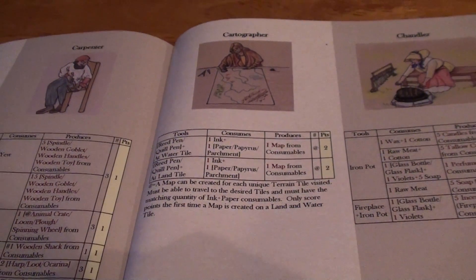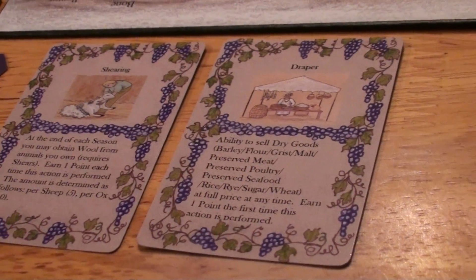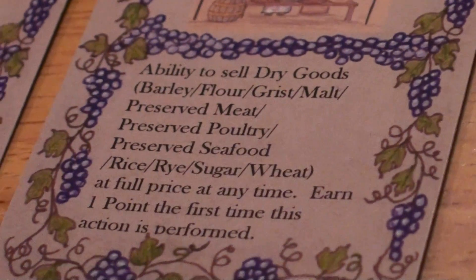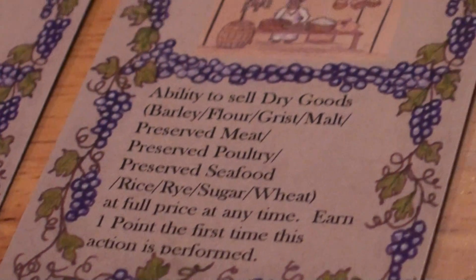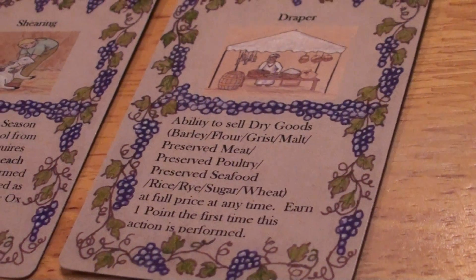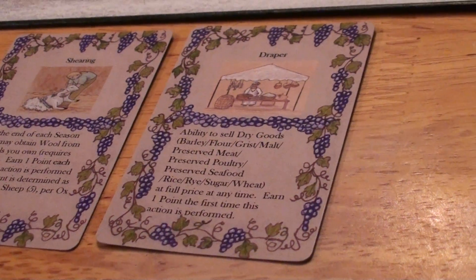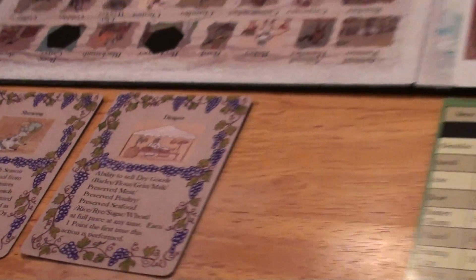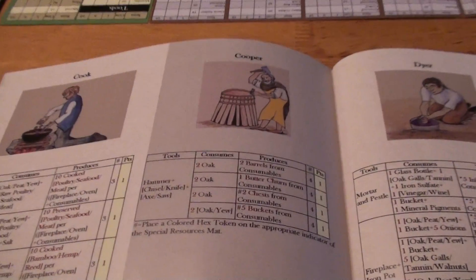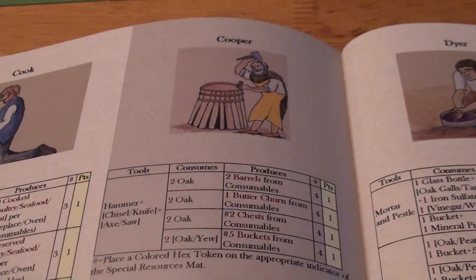Now, because the other player has a bonus card of Draper — which allows selling of dry goods for full price at any time — their master plan is to be a farmer. In order to do that, he's going to need some plowing equipment and things of that nature.